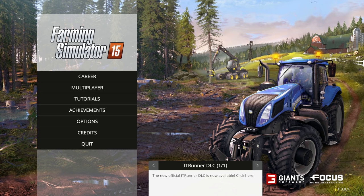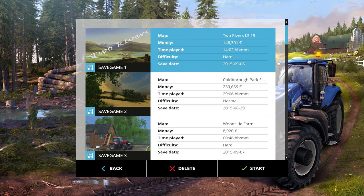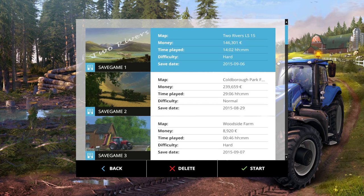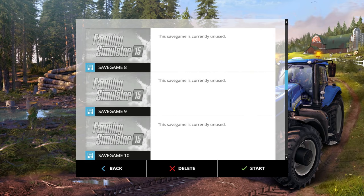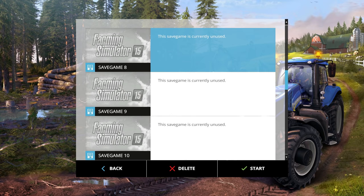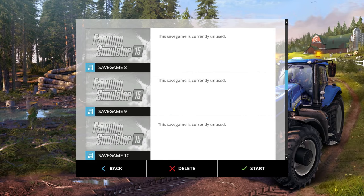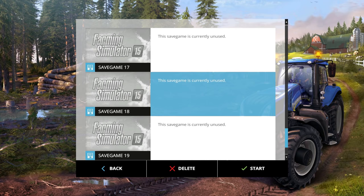Here we have the interface. You're going to click on Career to start a new game. I have a bunch of different save games already, so we're going to go down and find an empty slot. If this is your first time in the game you'll see save game one, two, and three listed as currently unused. You have enough room to save 20 different farms.